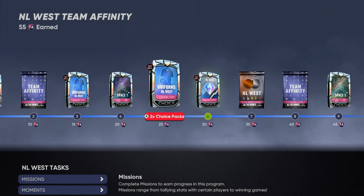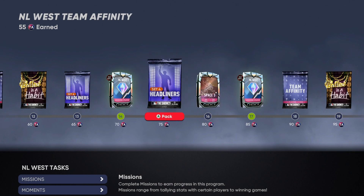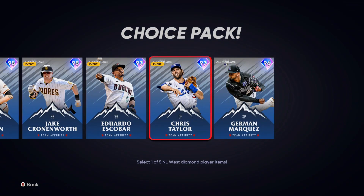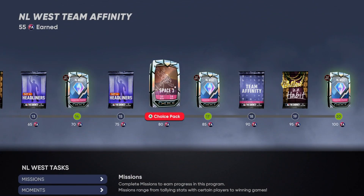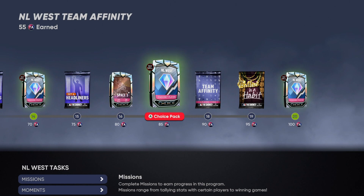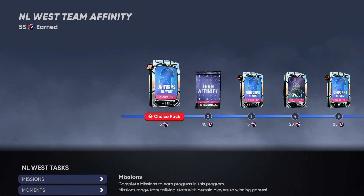Completing all this gets you all the team affinity packs, headliners, and diamond players for that division. Each division should not take you more than an hour to complete — that's the method and that's how I'm going to knock them all out.